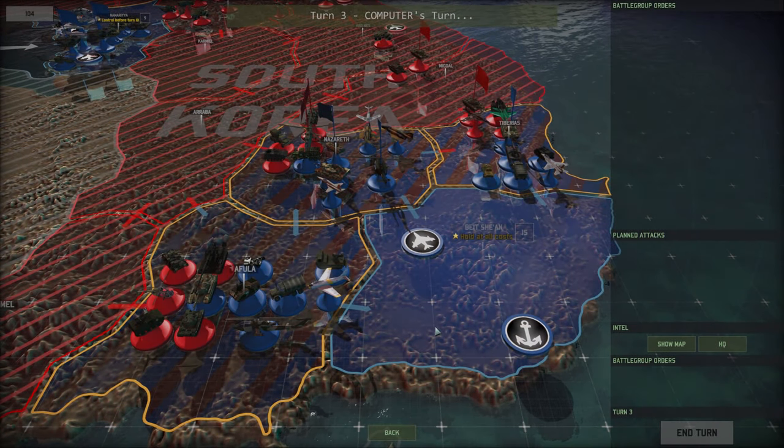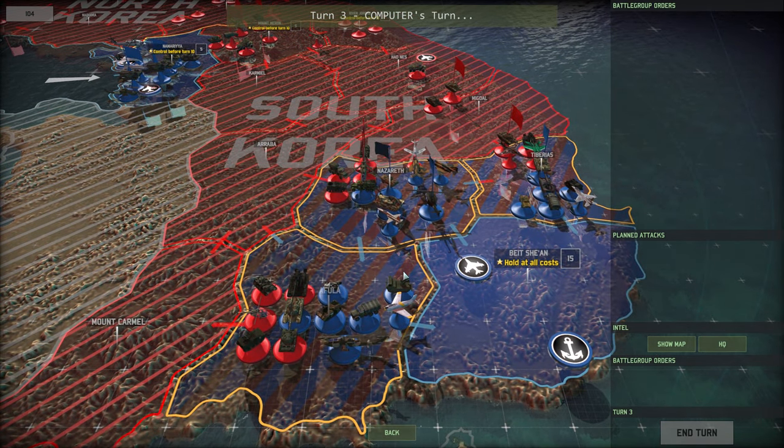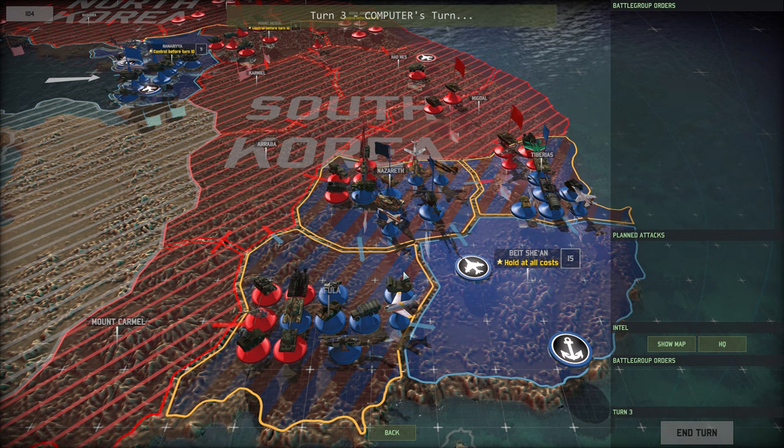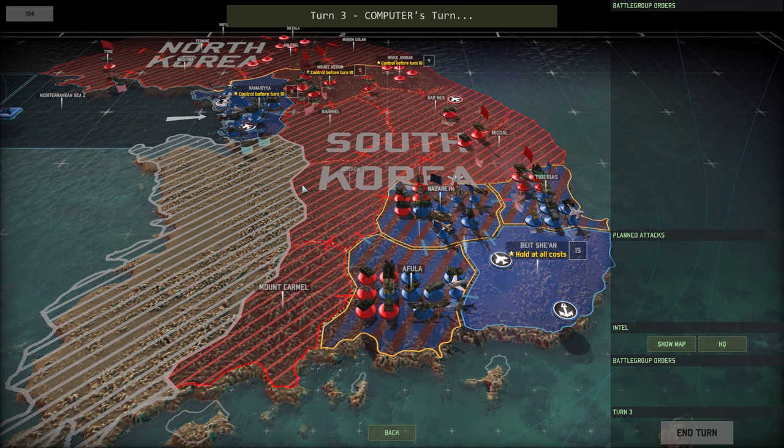What's going on guys? Welcome back to Wargame Red Dragon. We are continuing the Israel campaign mod, in which we are trying to defend Israel and South Korea from the Syrians and North Koreans. I'm not going to explain everything - it's a mod that changes certain units, names, infantry, and vehicles. It's basically impossible unless you're a dev to change the map and sectors. Check out the playlist - the first episode goes into more detail.